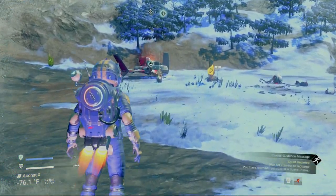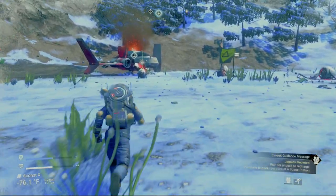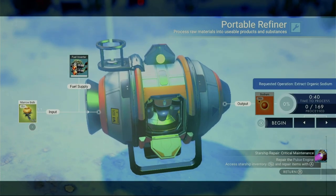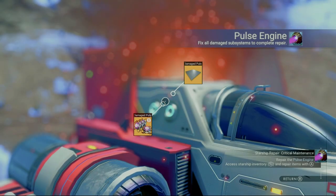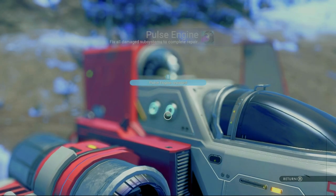After you get your hermetic seal, you'll make your way back to the ship. We're going to go ahead and throw our cave marrow into the refiner to make some sodium for hazard protection. Now that we have our hermetic seal in place, we can get that pulse engine fixed — and that, my friends, is a fully operational starship.